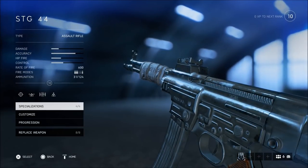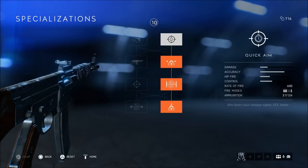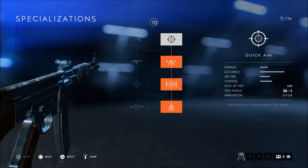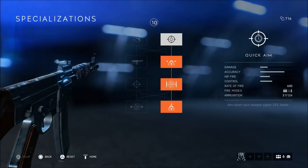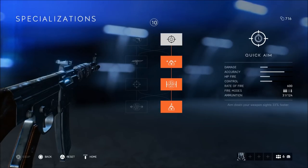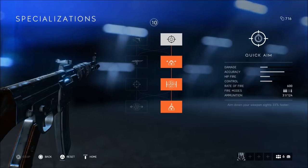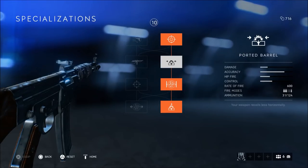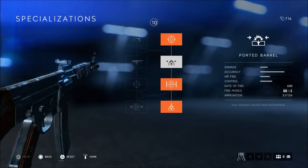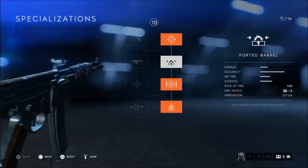Moving into the specializations for this gun, I'm going to go with the complete right side of the tree only because it adds more accuracy, control, and less recoil to the weapon when you aim down sight. I go with Quick Aim, which gives you a 33% faster aim down sight — if you're at a medium distance and you spot an enemy before they spot you, you can aim down sight 33% faster, which is really good to win those gunfights. Then I go with Ported Barrel, which reduces horizontal recoil. You don't want your gun kicking left and right when trying to kill someone from medium to long distance, so it's a very good specialization to pick.